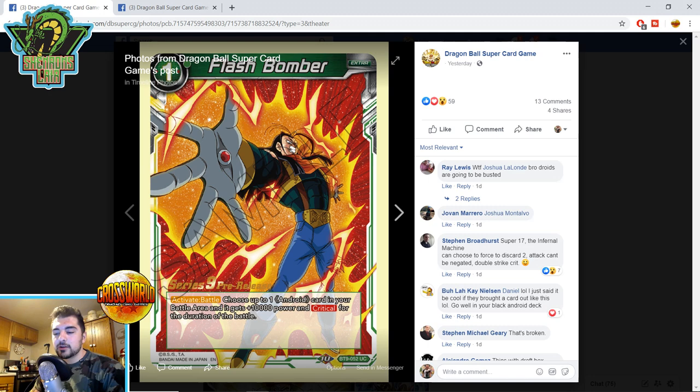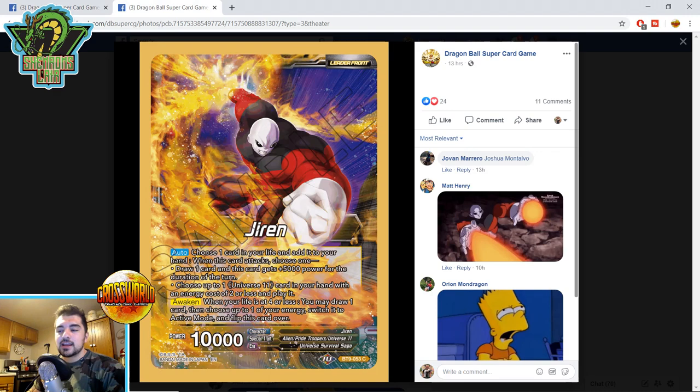Flash Bomber — one energy activate battle. Choose one Android card in your battle area and it gets plus 10,000 power and Crit for the duration of the turn. With the Android 20 draw leader you don't have to attack the leader to gain advantage. You could use the OG Cell chain and attack-combo with this, or use it defensively — give seven-drop Cell plus 10k and Crit for Double Strike Crit. It adds more combo pieces needed but lets Androids play a more control-oriented game.